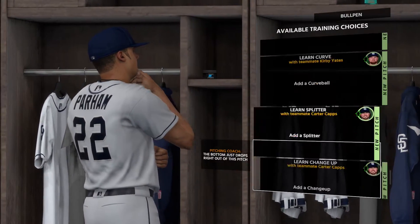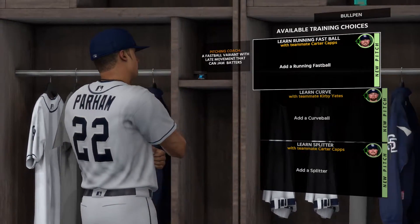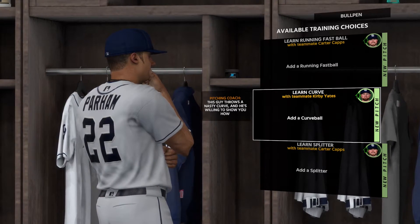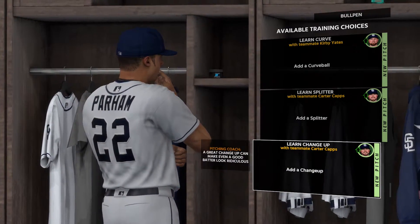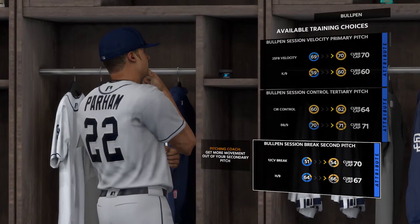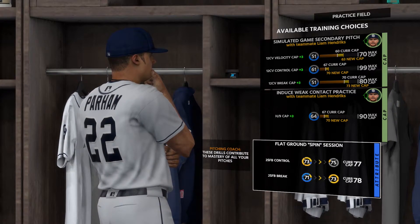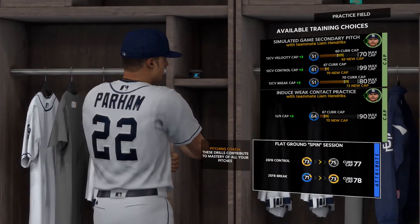Unfortunately, we're limited to a fairly restrictive set because our guys are pretty basic in what they know. A running fastball is basically just a two-seamer. Curveball has a little more glove-side break. Splitter is basically a hard changeup. And we know all those things already. What we actually want is something with more severe glove-side movement — like a cutter, slider, or slurve — but that's just going to have to wait until next time.